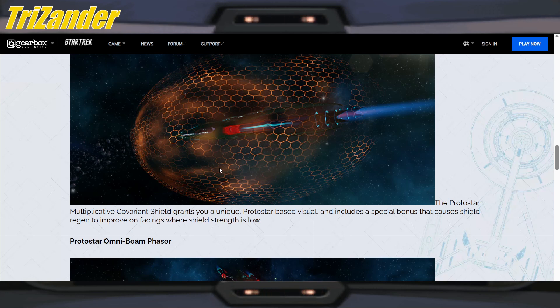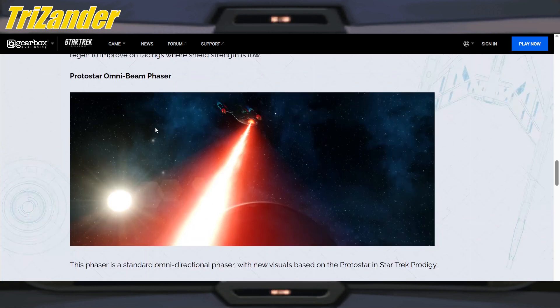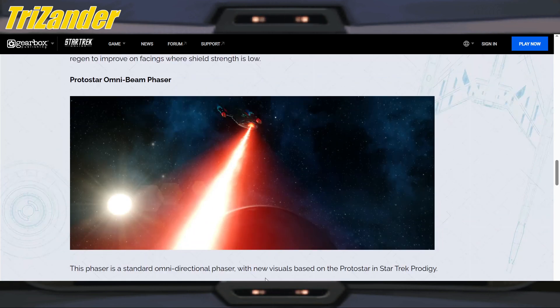Would I replace this with the current shield set I'm using? Probably not. But you can use it for the visuals, because you can pretty much get away with anything in Star Trek Online — especially when it comes to the true endgame, which is Space Barbie. Next up, the Protostar Omni Beam Phaser — always welcome. This phaser is a standard omnidirectional phaser with new visuals based on the Protostar in Star Trek Prodigy. The beam is more of a deeper red; it kind of reminds me of the Picard visuals for phasers, so that's going to be pretty cool. It's not going to match everything else on your ship if you're using standard phasers like the orange ones or the Obliterating or Agony types.